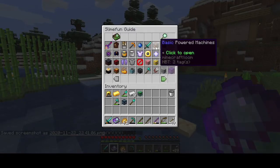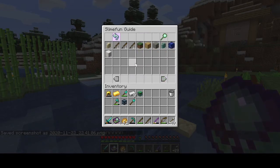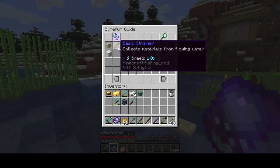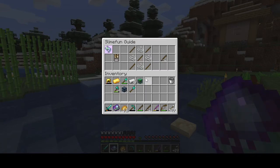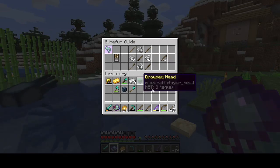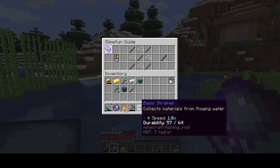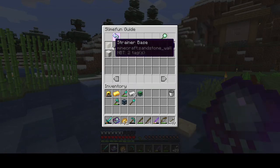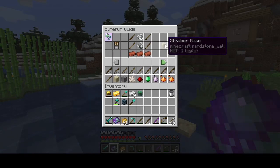Getting back up here — this is basic powered machines — and we have three different types of strainers: basic, advanced, and reinforced. When you look at the basic strainer, this is really cheap to put together. It does function like a regular fishing rod, just like in vanilla Minecraft, but it's meant to run in this strainer base, that's why you see that sandstone wall in the water — it has to be surrounded by water so it recognizes that it's in it.